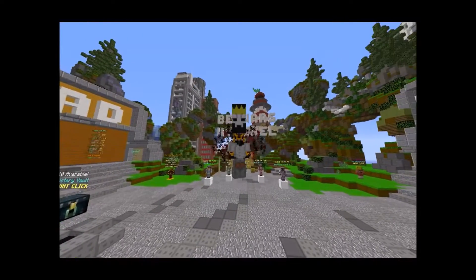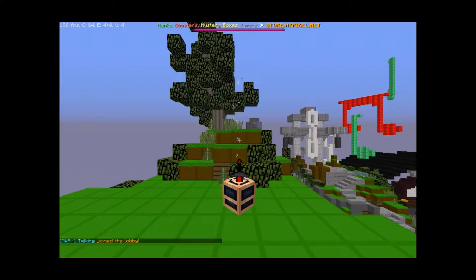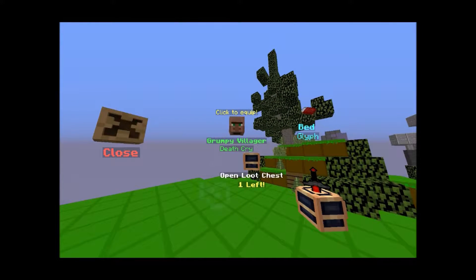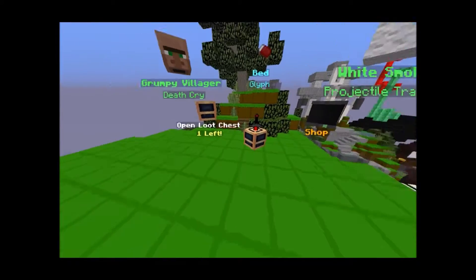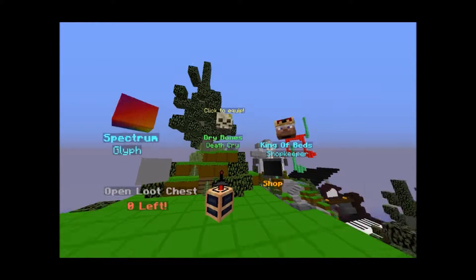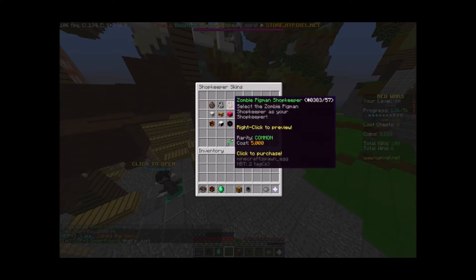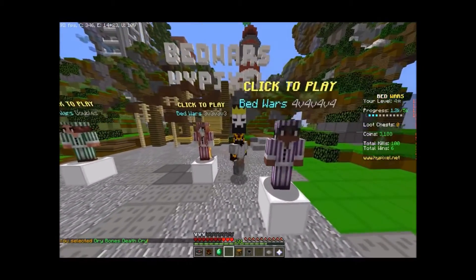So hey guys, this is a bonus for this Bed Wars episode — we played a bit more and got two loot chests, so I want to show you guys what exactly the loot chests are. It takes you over to this screen and I'm going to click to open — it opens and gives you three items. I got the Grumpy Villager death cry, the Lift of a Bed, and a White Smoke projectile trail. Let me open another one — I got Spectrum Glyph, Dry Bones death cry, and King of Beds shopkeeper skin. Let's go to cosmetics and check those out.